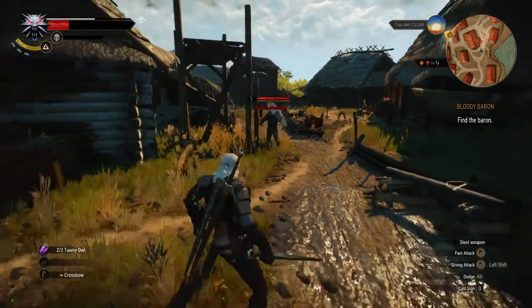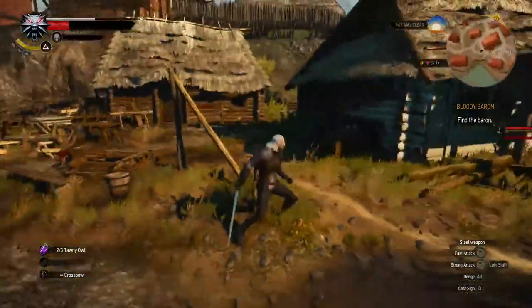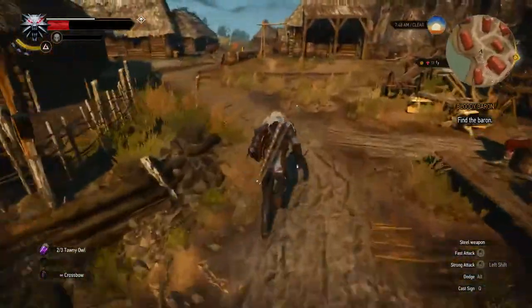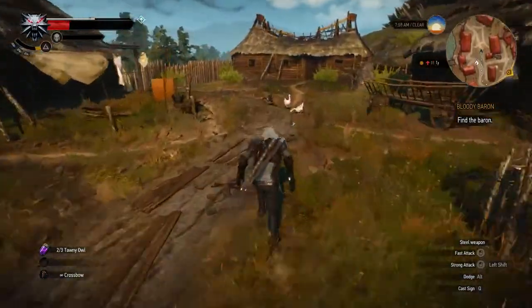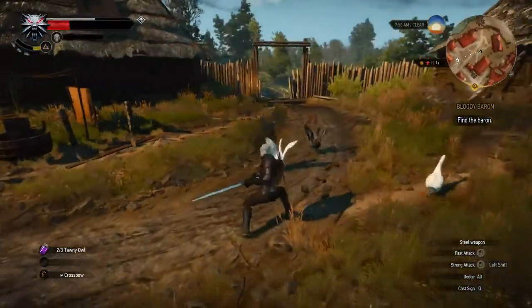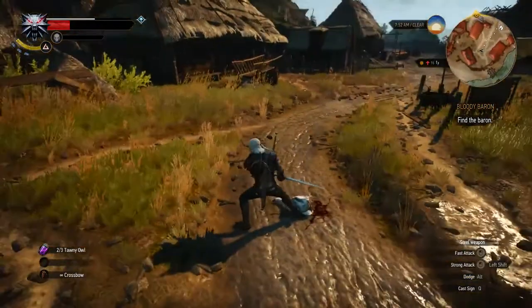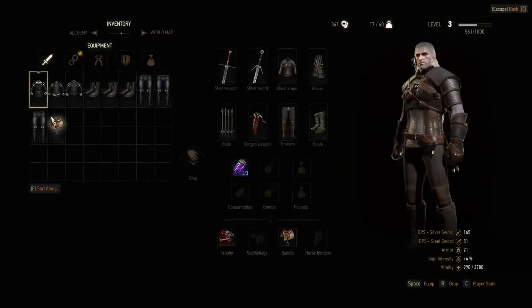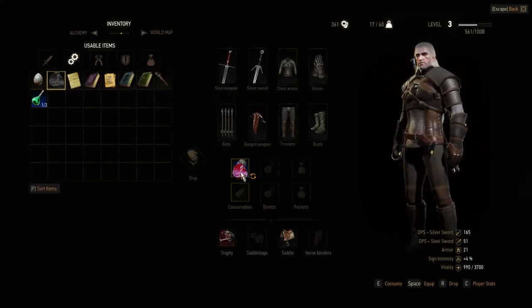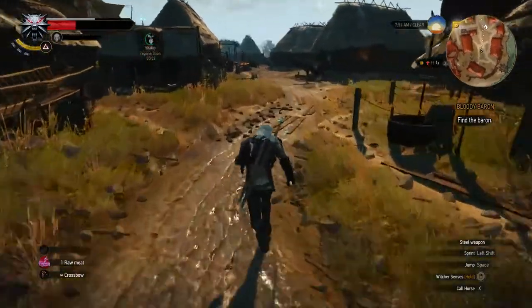We need something to eat so that we have health. I don't have anything in my inventory, so I'm just going to kill one or two of the geese. Get the meat and get the eggs as well. Just get it into our inventory — we have the meat and the eggs. I've consumed it and I have the energy now.